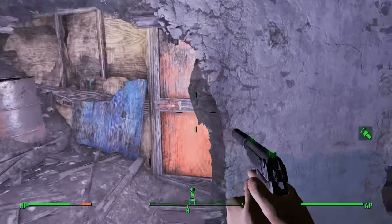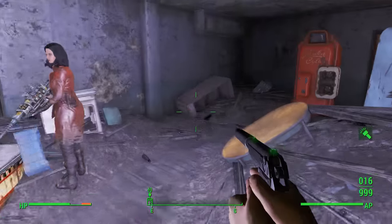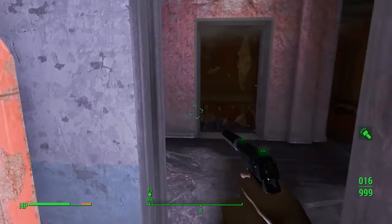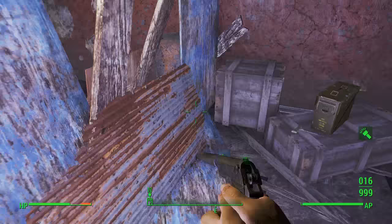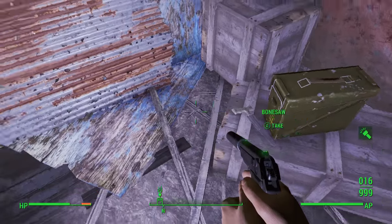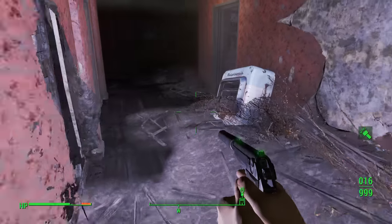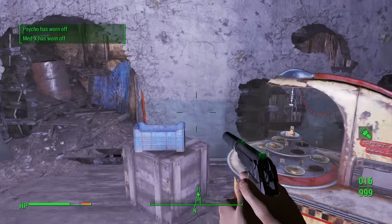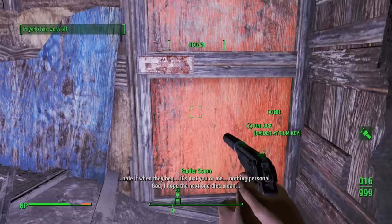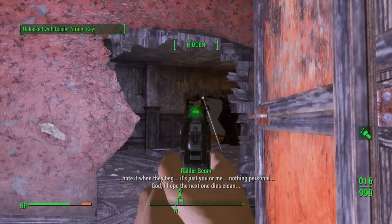You're going to come to this door right here — it will be a master lock, or you can use the raider atrium key which you'll acquire right over here in this metal box, along with some ammo and other stuff. If you don't have master lock or just don't want to use it on this door, grab the key from there.